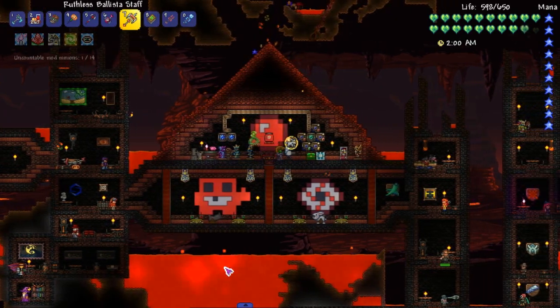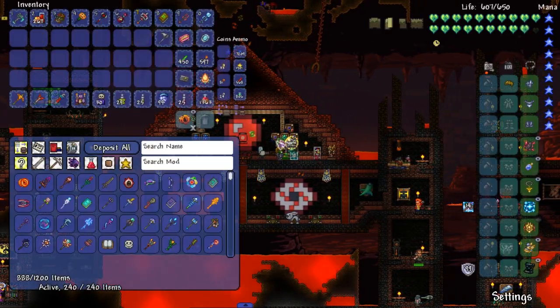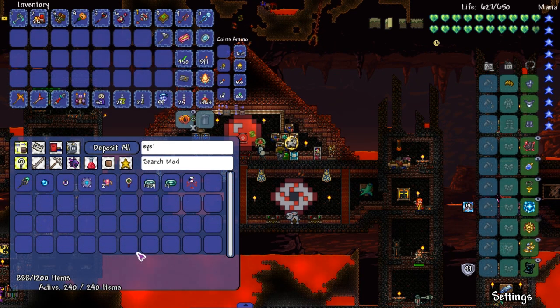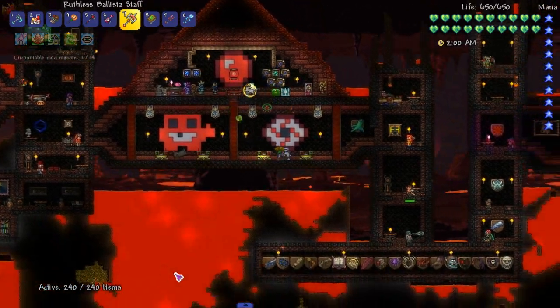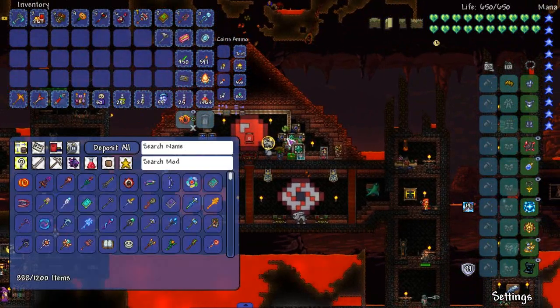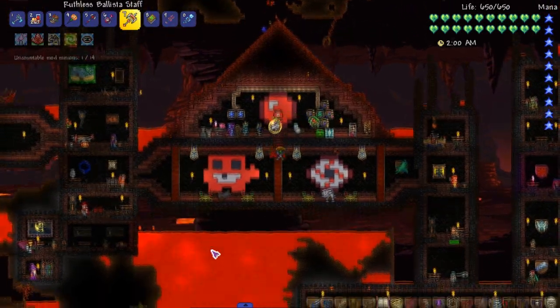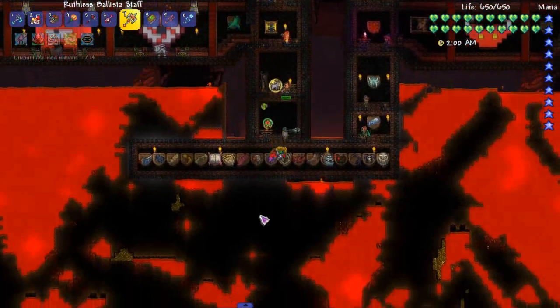Moving on after those two. Let me just show off the Eye of the Storm so you guys know what that looks like. Boom, Eye of the Storm. Moving on from that — the Pearl of Enthrallment, which I believe is the last one we need to go over. You get this from the Leviathan. I guess I might as well fight the Leviathan, right?